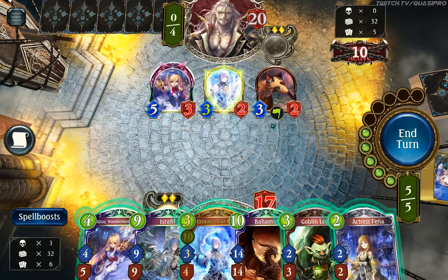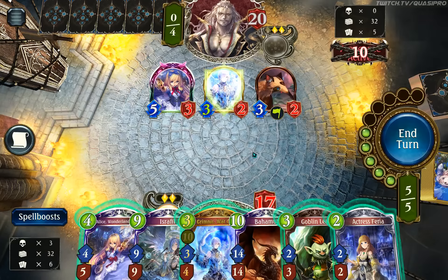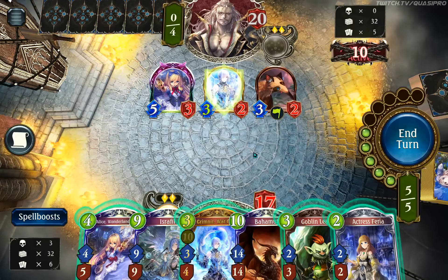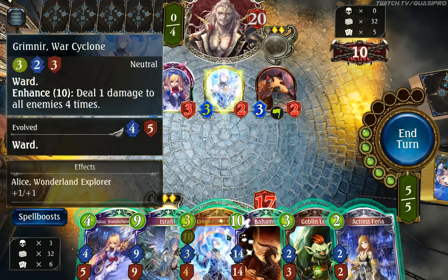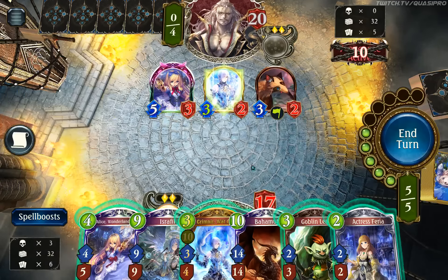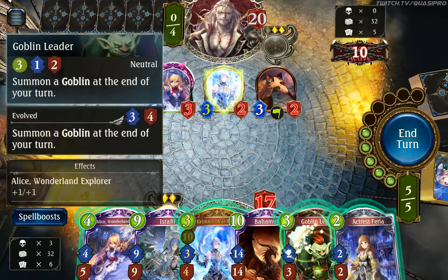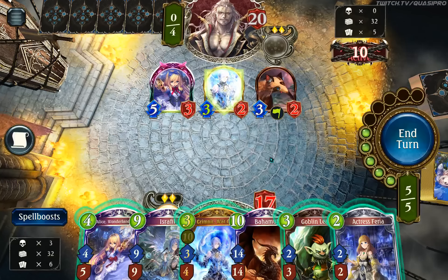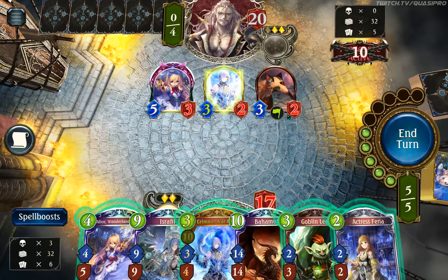We get Goblin Leader, Evolve, Laferia, hit there — something like that. Doesn't do so much in my opinion though. It's like on curve, which is what I like about it. We also have Grimnir come down to the Goblin Leader — Grimnir comes down, becomes a 4-5. 4-5 is pretty big. This will probably trade with it. This will be a 4-1 still on board after it hits. Now what about this becoming 3-4 — develop a little more board presence. Or I can just Alice again.